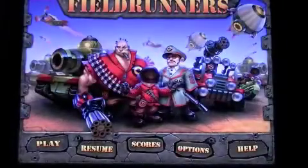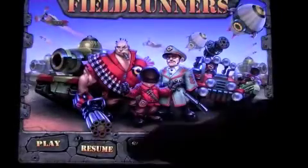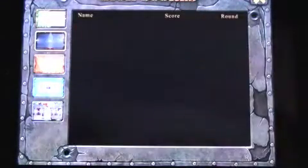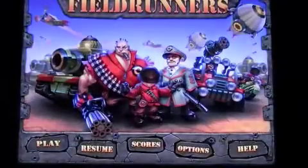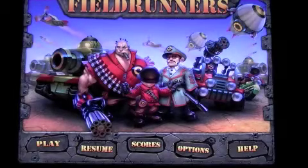You can save and quit and go back in. There are options, help if you want to learn how to play, and scores — Crazy Mike is right there. There are different battlefields to play on as well.